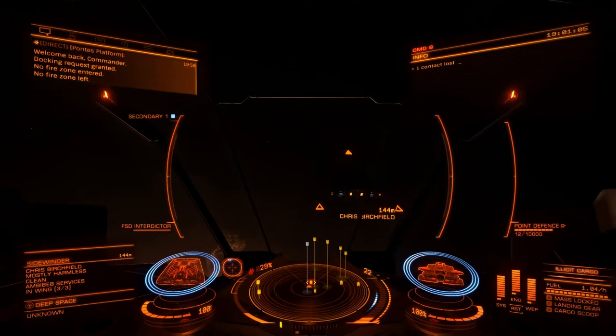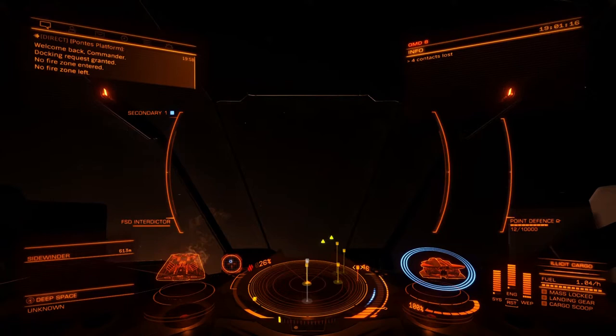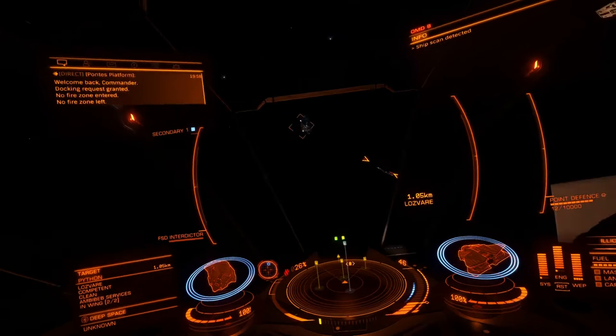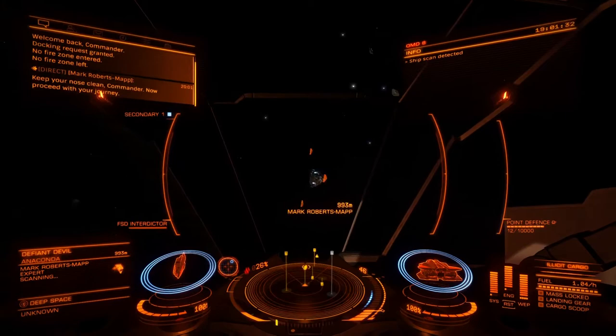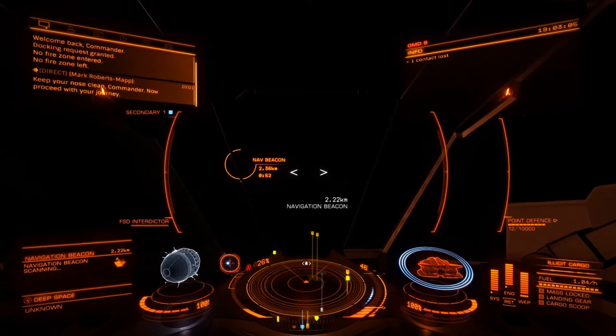Unfortunately this nav beacon I tried to come to had very little activity. You see the arrow there on the right hand side at the bottom — that's for when you're thinking of going into combat. You need to fire up your weapons by pressing twice on the d-pad on the right hand side, and that will power up your weapons so you won't run out of power as fast. Sometimes nav beacons are quiet, but quite a lot you will find quite a bit of activity there, and I found it the perfect place to start.